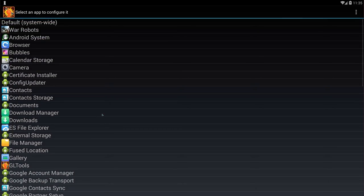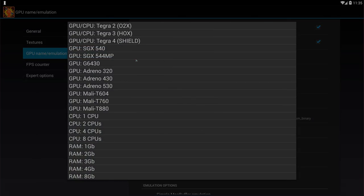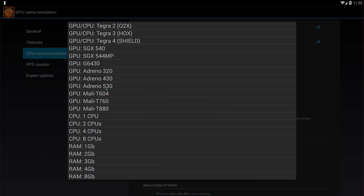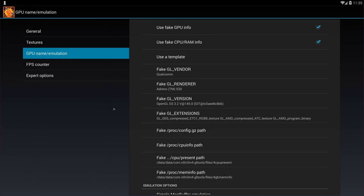After the reboot, open GL Tools again — you'll see a list of installed apps. Search for War Robots and open it. First, check 'Enable custom settings' for this app as well as the 'Optimized GLSL shadows' option. Then go to the 'GPU Name/Emulation' tab and check the first two boxes at the top. Click on the Template option and select 'Adreno 530 — fake GPU, 4 cores, 4 GB RAM'. If you don't have Adreno 530, use Adreno 430 — it still provides high-end graphics.